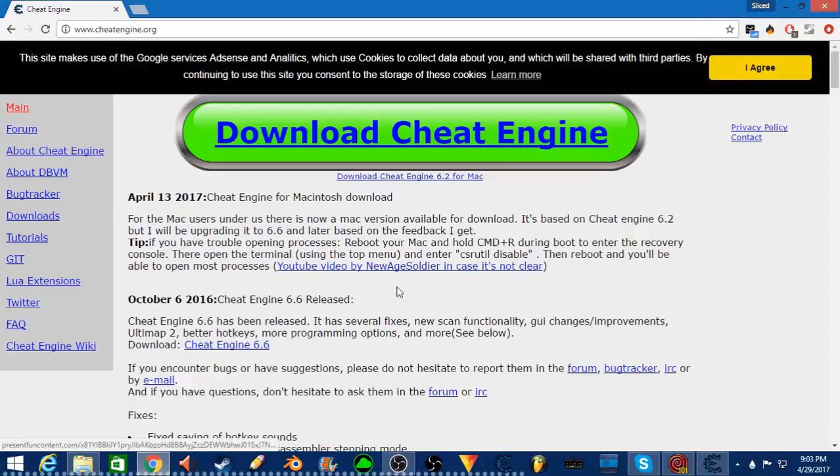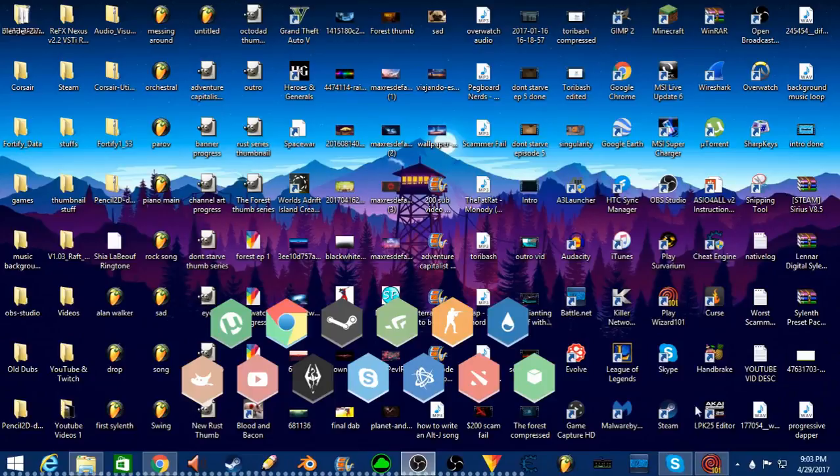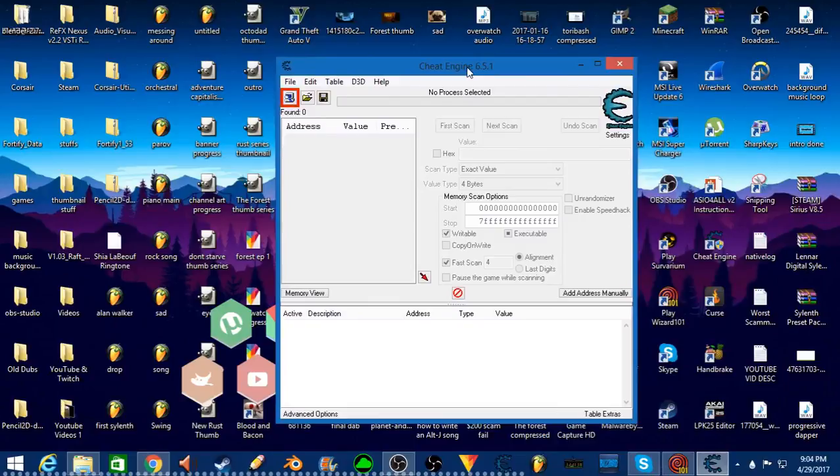You just want to go and download here. Click on this button right here, you'll download the setup for it, and then you're going to want to run the setup. Sorry, very very disorganized desktop. You're going to want to run this right here, and then once that's done, you'll open up Cheat Engine. You'll have to say okay once the thing pops up. Once it's open, this will pop up — I've got version 6.5.1.